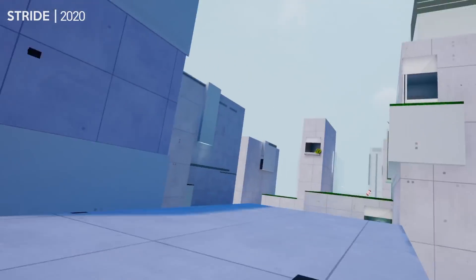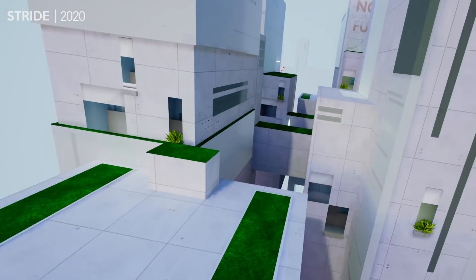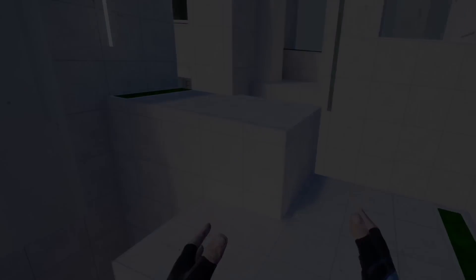Another game that released recently is Stride, a Mirror's Edge-inspired parkour game where you swing your arms to sprint. You can also jump, slide, and even wall run. I covered this game in more detail in a separate video, so if you want more information, check that out.